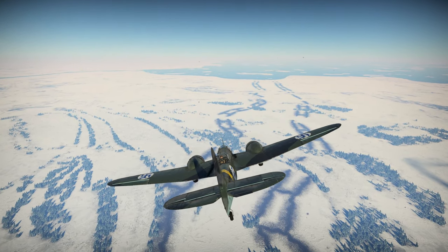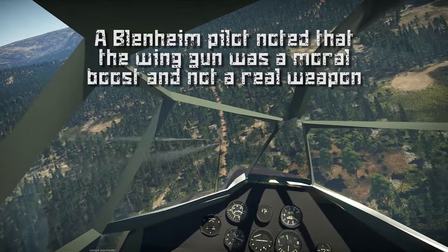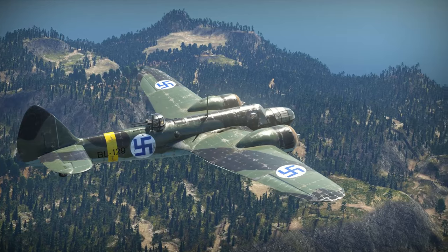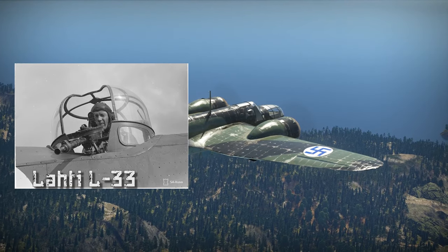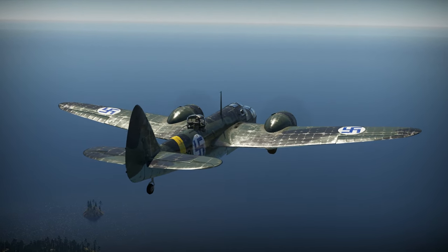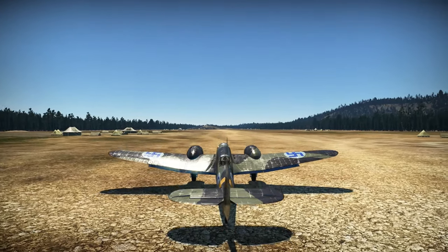The armament of Blenheims in Finland was poor, both bomb and machine gun wise. The pilot controlled one Vickers or two Browning machine guns on the left wing — small calibre weapons mounted so far out that they were very difficult to aim. No enemy planes were ever shot down with the wing machine gun in Finnish use. The dorsal turret housed one small calibre machine gun: a British Vickers K in the third and fourth series, a Finnish Lahti L-33 in the first and second series, or a 7.7mm Browning in the fifth and sixth series. Both Vickers and Lahti used drum magazines, which were disliked by gunners. The belt-fed Browning was the preferred armament and was installed when available. Gunners were provided with reflector sights but soon replaced them with simple mechanical sights and tracer bullets for aiming.